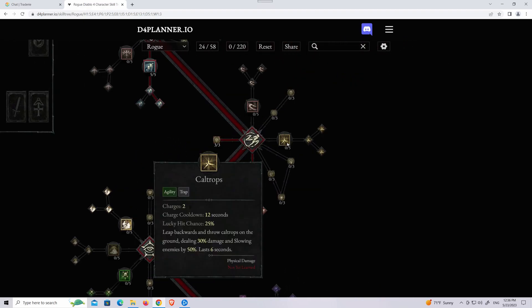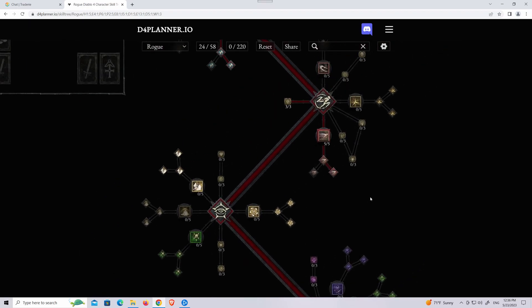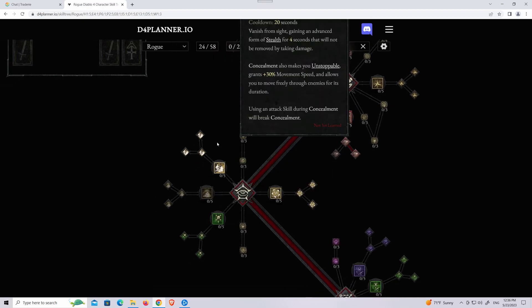Now for Caltrap — I do love Caltrap — but I played the beta and I know that when you're fighting against a boss, you cannot apply any CC to the boss. So whenever I fight a boss, I found Caltrap completely useless. So I may or may not use it; it depends. For now, I don't think so.